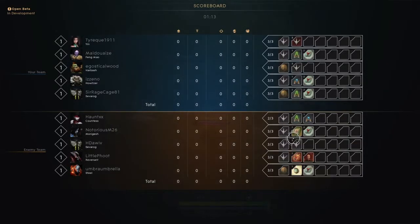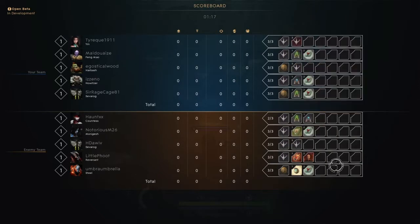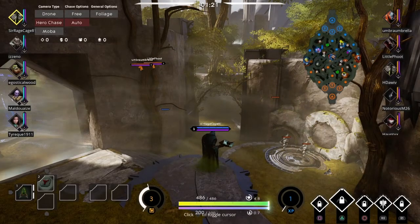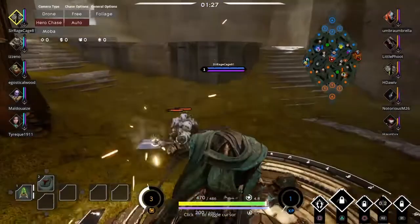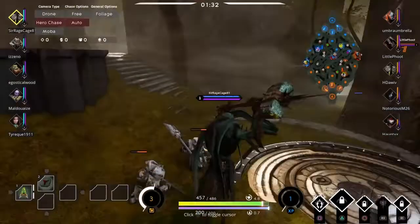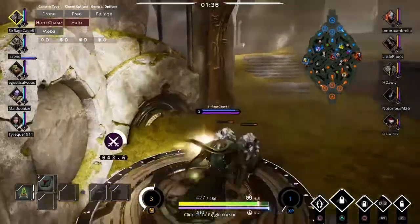The other thing is try to notice what your enemies are selecting. Here, the Revenant selected something like a bump juice and a madstone gem. The madstone gem is really good for them, but the bump juice is terrible — don't even pick that card. It's maybe a 90 HP bump in your health; it's not really all that good.